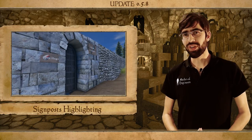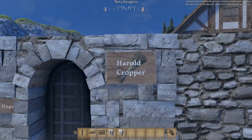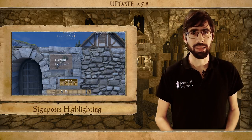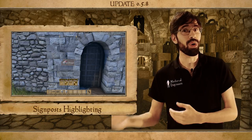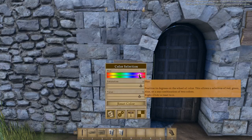There was a specific placement issue with the signposts if they were attached to a wall that contained either a door or a window — it would be very hard to aim at the signpost to set it up correctly. We fixed the issue that was causing the detection of the signposts to prioritize the wall over the signposts, so now you should be able to set your signposts correctly.